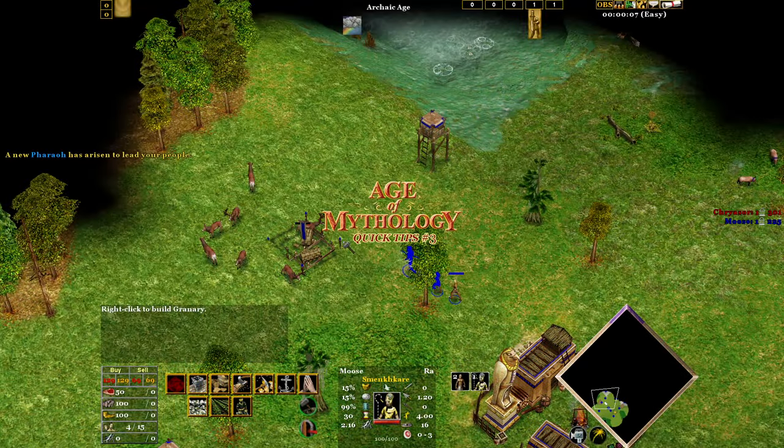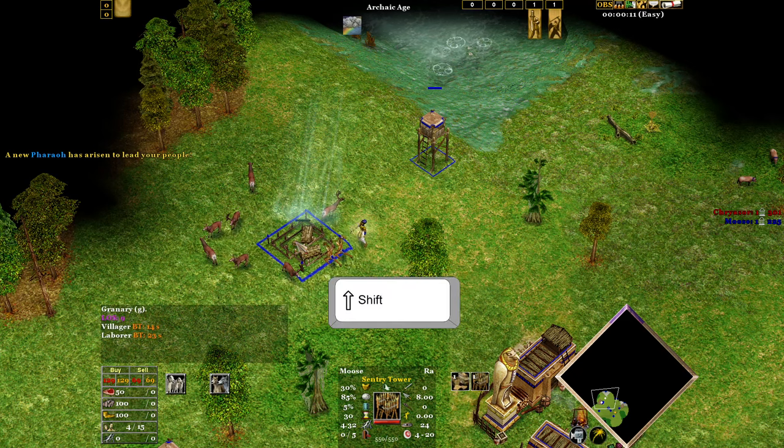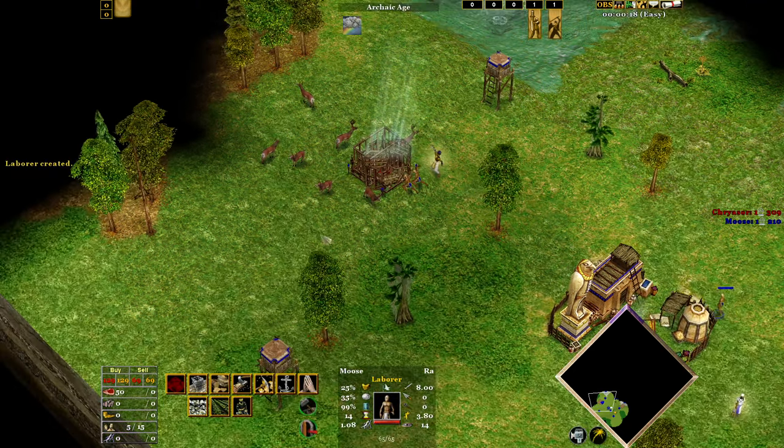Age of Mythology quick tips number three: how to get hunting dogs before your granary is actually built. If you click on the sentry tower and then shift-click with the granary, you can actually click hunting dogs before the granary is even up. The technology will start as soon as the granary is built.